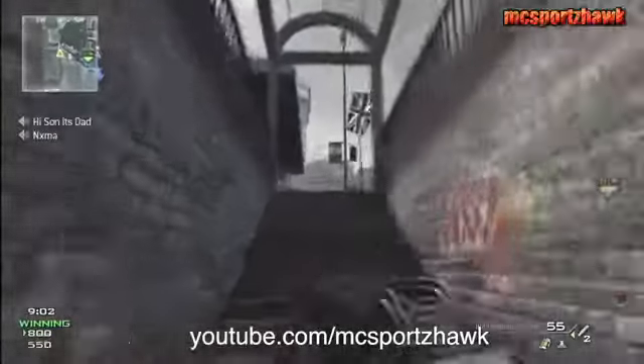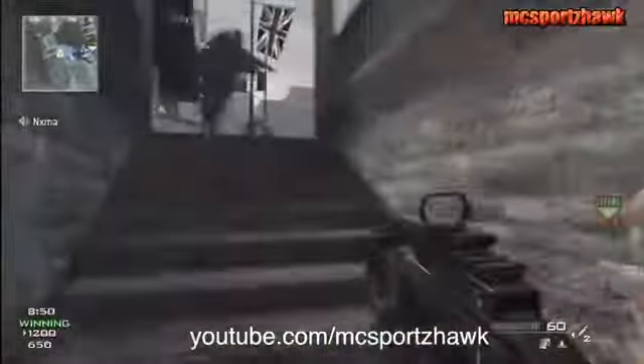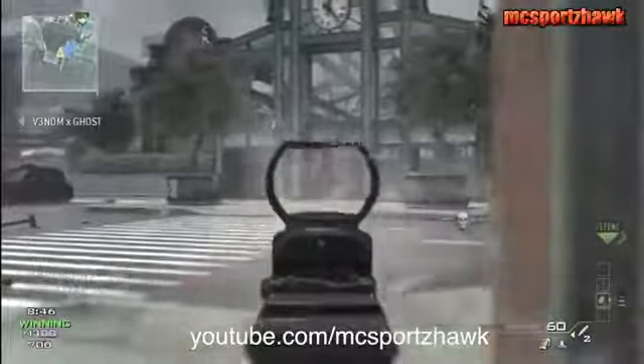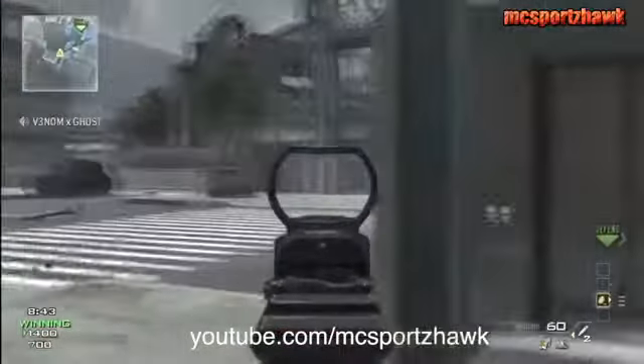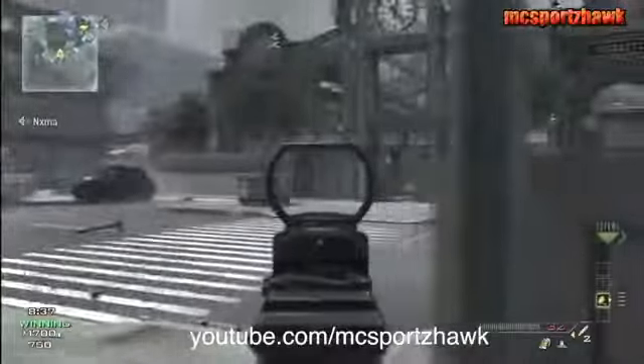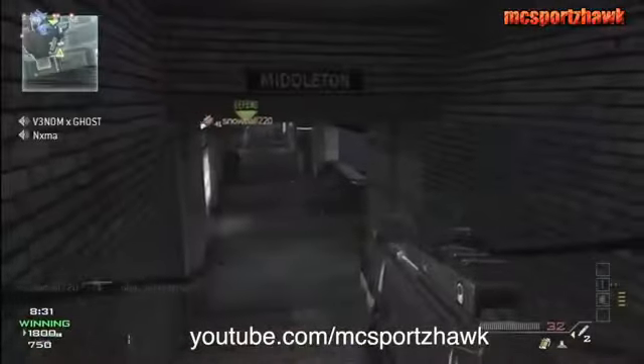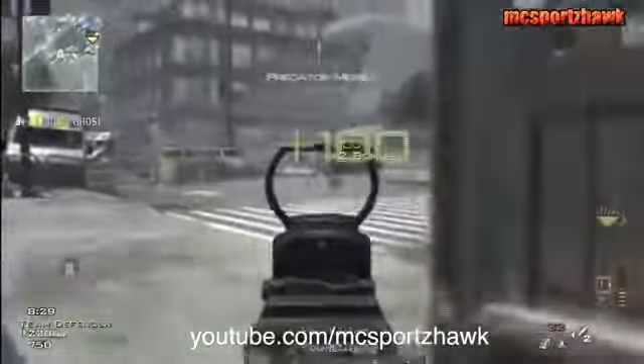Basically Team Defender is like Team Deathmatch, except there's a flag in the middle of the map. Whatever team has the flag will get double points for every kill their teammates get. As you can see here, it says two times bonus — our team has the flag, and I have to defend the guy running with it. Every time I get a kill, I'm going to get 100 points instead of 50. The guy actually holding the flag will get an assist every time one of his teammates kills someone on the other team, so he racks up a lot of points and assists quite quickly.